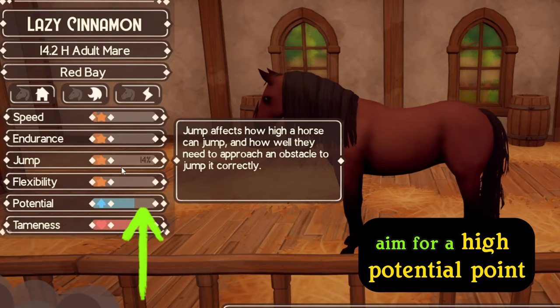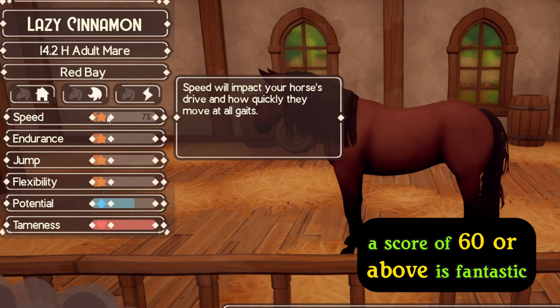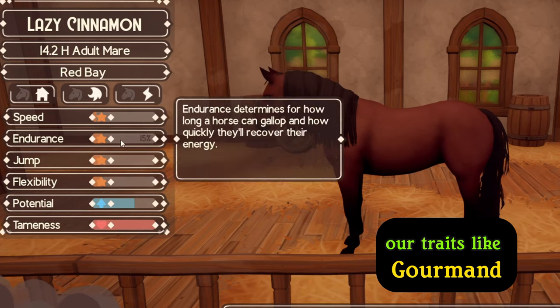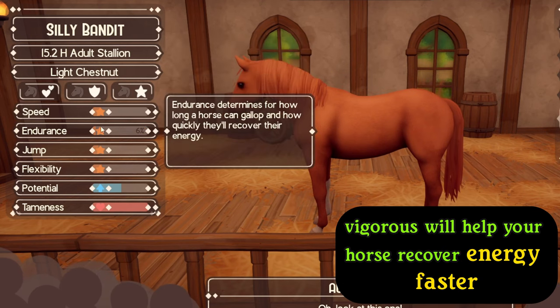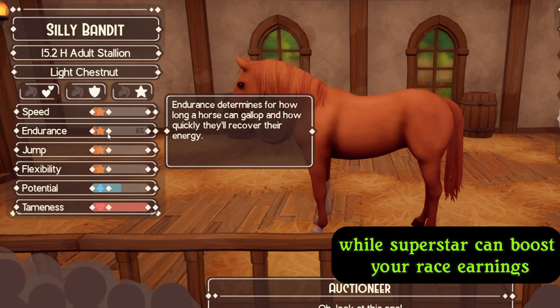When choosing your first horse, aim for a high potential point — a score of 60 or above is fantastic. Don't forget to look for beneficial traits as well. Traits like Gourmand, Vigorous, and Superstar are incredibly valuable. Vigorous will help your horse recover energy faster, allowing you to run more races, while Superstar can boost your race earnings significantly.